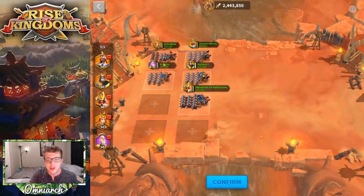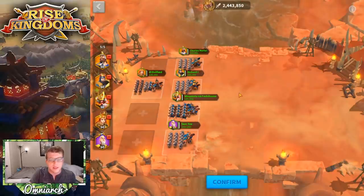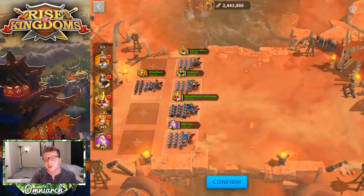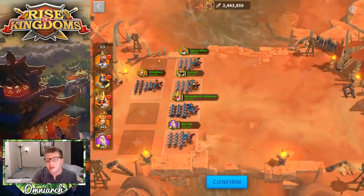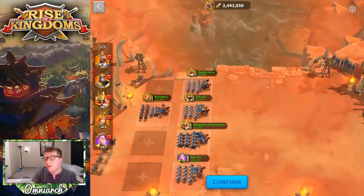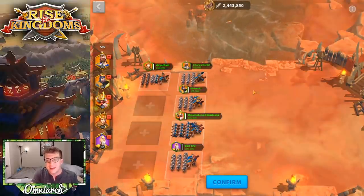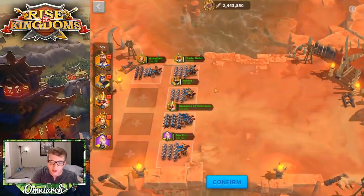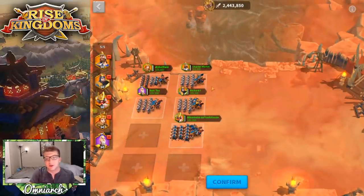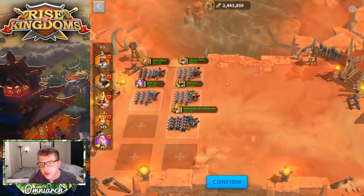Regarding formation, having all armies in the front row is not very powerful because your enemy just has to counter that front row with the counter troop type. For example, with Martel alone in front, the enemy can drop their most powerful archer march in front of him and he's at a huge disadvantage. But if Athelflæd is behind him, there's a mixture of troops hitting that army. That's the point of stacking armies back to back — it makes it harder for your enemy to counter since they have to consider both the front and back army.